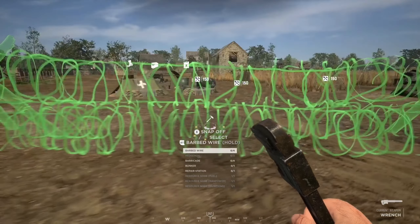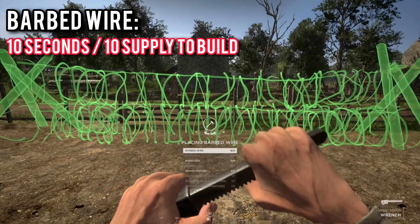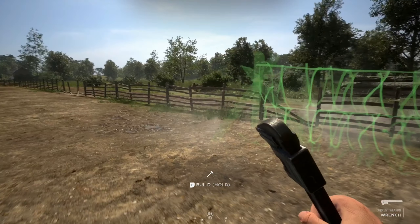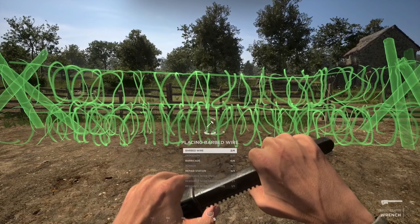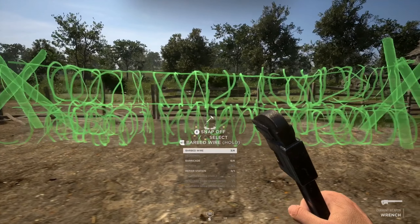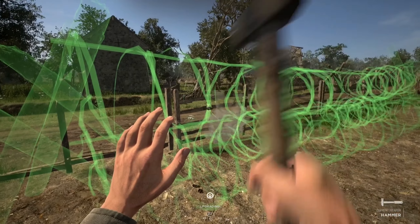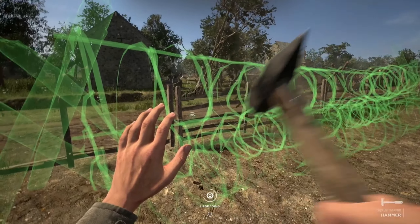Now that we've talked about nodes, let's talk about the defenses you can build as a standard issue or field engineer. Starting with barbed wire: these are very cheap defenses coming in at 10 supplies, and it takes 10 seconds to build one single piece. Barbed wires are perfect for filling in gaps in a defense or natural obstacles, such as a hedgerow with a hole or a blown wall. Vehicles can go right through barbed wire with ease, but infantry cannot cross it, and anyone on top of a vehicle going through will get knocked off due to an invisible wall above it.